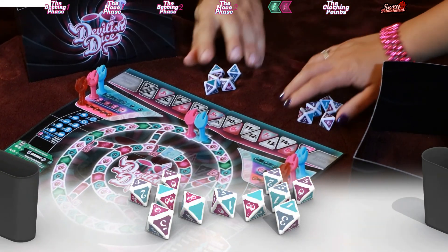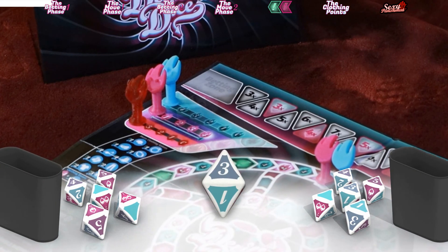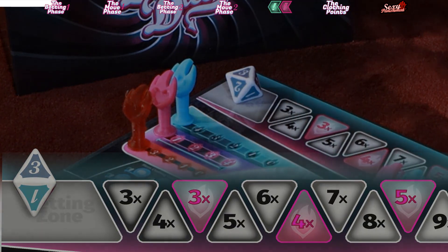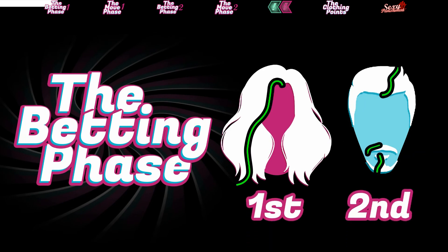Each player will have a divider, five dice, and a shaker cup. They will use the divider to hide their roll from their partner. After each player gets their five dice, there should be a single remaining die. This die will be used to represent the bet that is placed and is called the betting die. This die will stay in the betting zone. The player with the longest hair will start the betting phase.